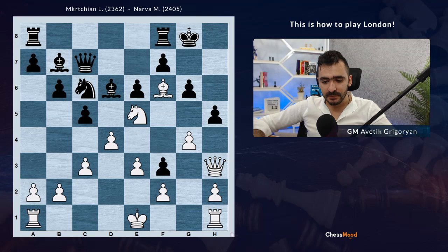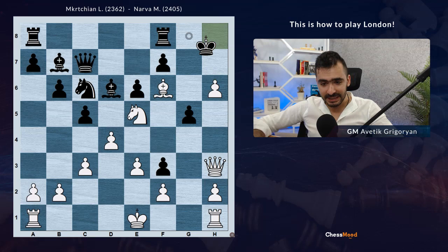After g4, it's coming gxh5, after which the g-file will be open. If Black allows us, we can also take on g6. So a very dangerous attack is already coming. Black played exf3, and gxh5. Now it's coming hxg6 and then Qh8. In order to stop this and also keep the g-file closed, Black played g5 themselves, not allowing hxg6.